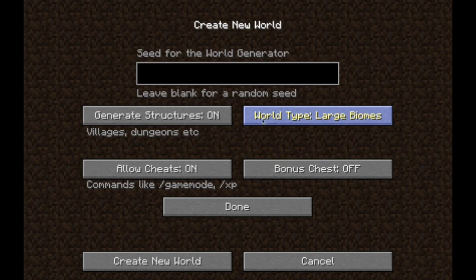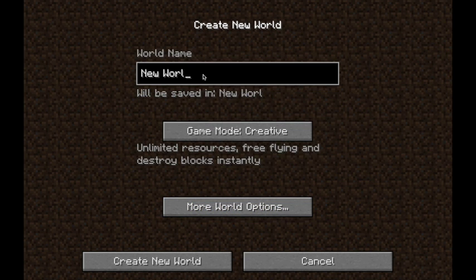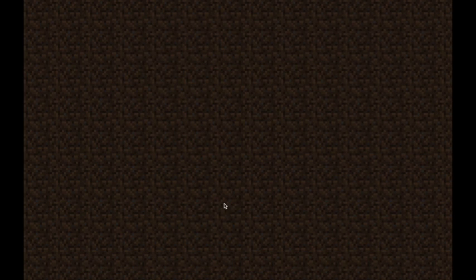Now we have a couple more. Large Biomes — this actually makes biomes in vanilla Minecraft larger. It won't really change the generation, it just changes the size that the biomes will spawn. Next one is Amplified. Now this one is crazy, and it does require a very good computer. It doesn't really run so well on laptops — it works better on a desktop or home computer.